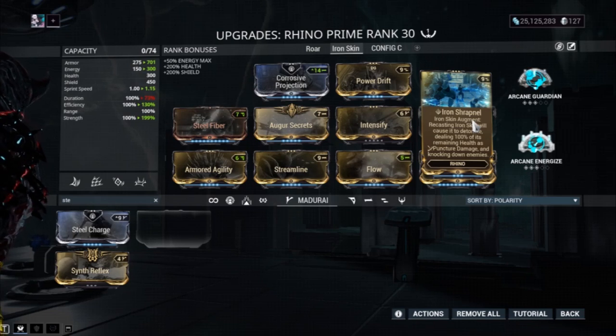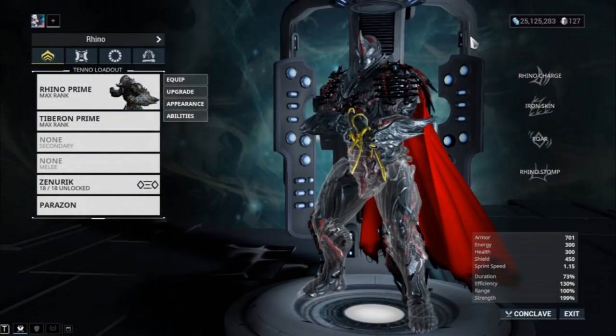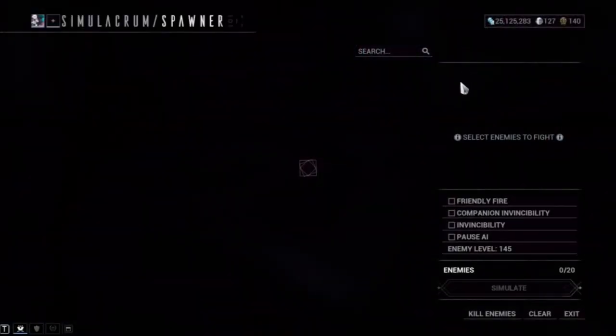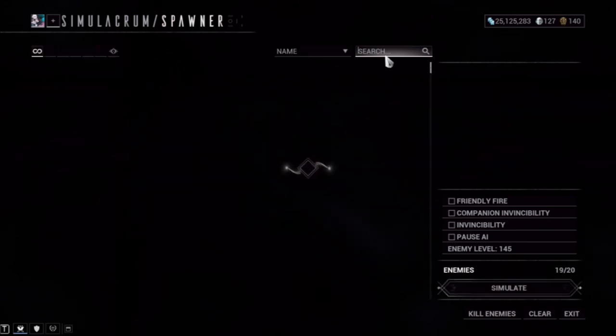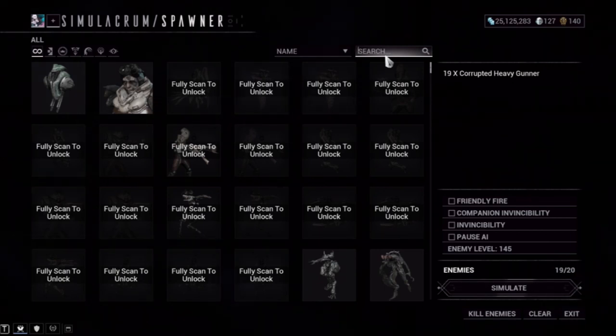Let me show you how powerful it gets. While activating your number two, you'll be put into an immune state. During this immune state, Rhino absorbs all incoming damage for a certain amount of time, then takes that absorbed damage and adds it to his Iron Skin hit points. So you can end up with somewhere between 10,000 to 20,000 hit points of Iron Skin.